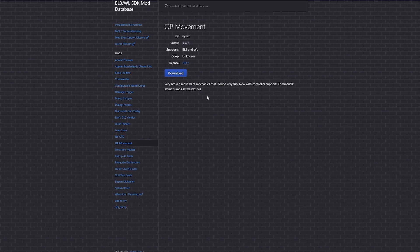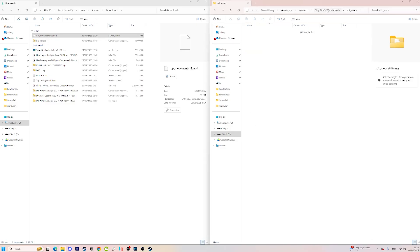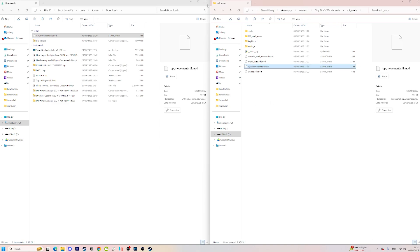To get mods, go down to the second link in the description and find one that looks appealing. I'm going to go with the OP movement mod because it's going to be really easy to showcase and tell if it works. All you need to do to install it is drag it into the SDK mods folder and reload your game.